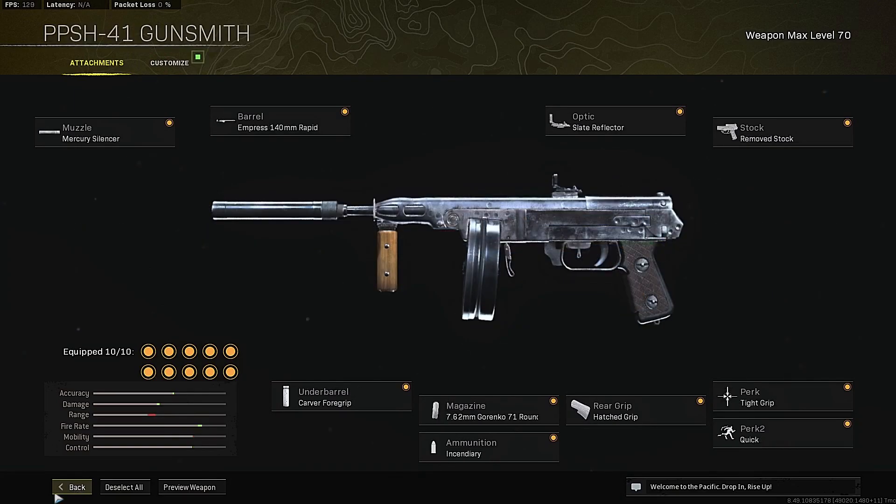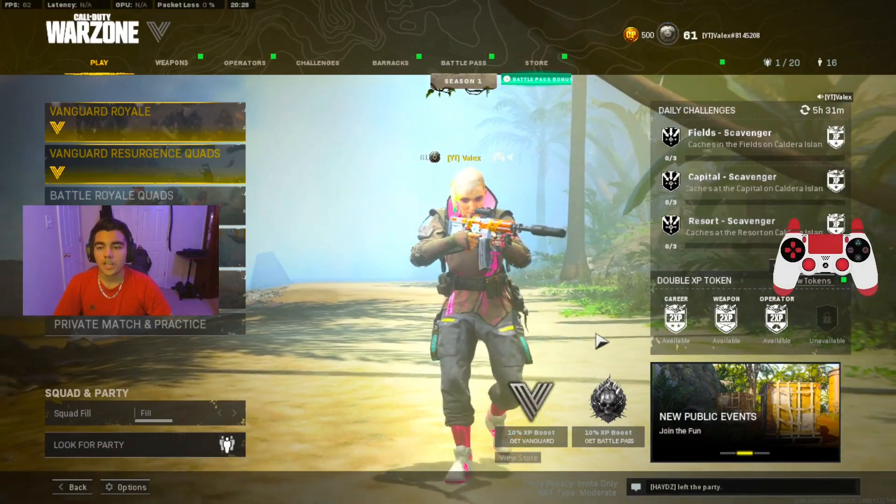Here's the best class setup for the Vanguard PPSH-41: muzzle is the Mercury Silencer, barrel is the Empress 140mm Rapid barrel, optic is the Slate Reflector, stock is Remove Stock, underbarrel is the Carver Foregrip, magazine is the 7.62mm Gorenko 71 Round Drum — 71 rounds in an SMG with a high fire rate is crazy — ammunition is Incendiary, rear grip is Hatched Grip, Perk 1 is Tight Grip, and Perk 2 is Quick. That's the best class setup for the PPSH and that wraps up all five loadouts.